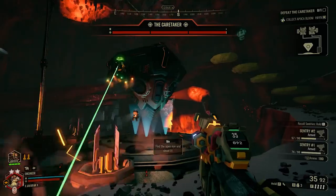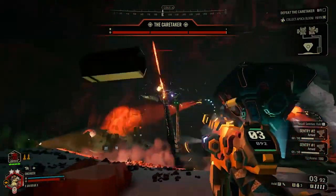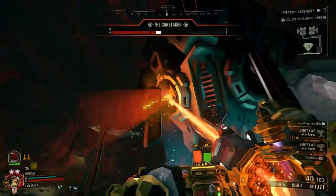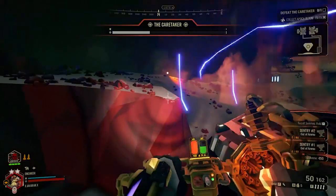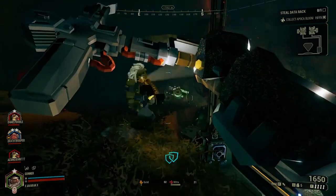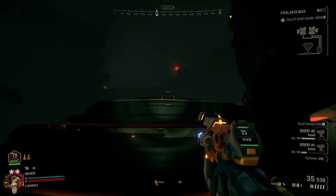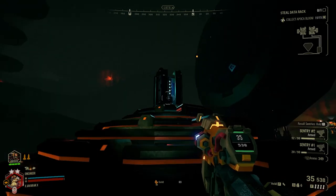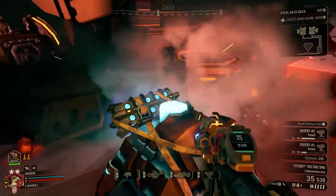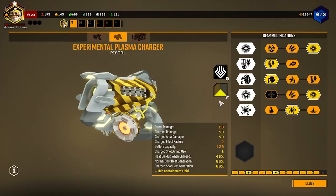Find the open eye and shoot it. Once one health bar is depleted, the eye closes and the next phase begins. Phase one is fairly simple, while phases two and three spawn turrets or teleport phase bombs that explode after a few seconds. Once the Caretaker is finally defeated, it explodes with a large shockwave that knocks back players and damages enemies. The data vault opens, the data rack emerges on a pedestal, and you can collect it and attach it to Molly for extraction.